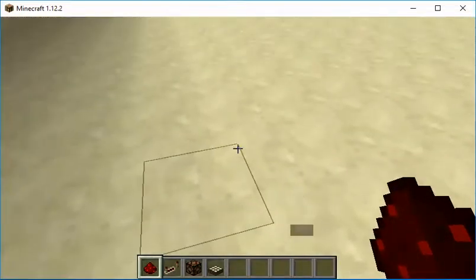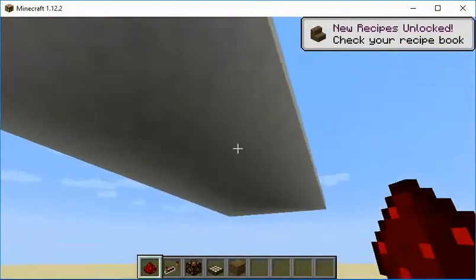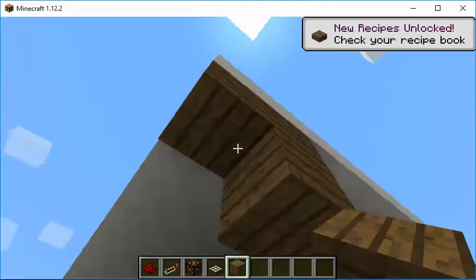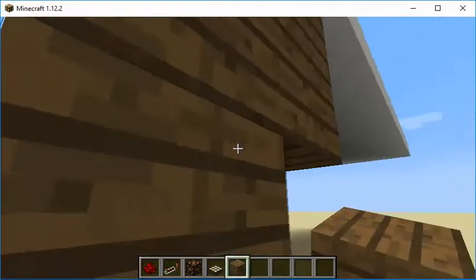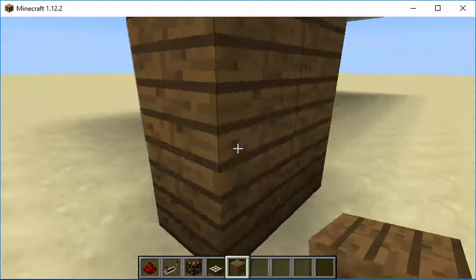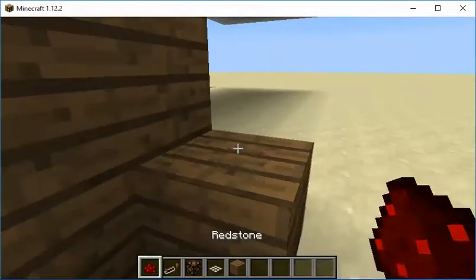We're going to need a block — spruce will work. So if that's the roof, this is the wall. And then I put a block here, put that there.